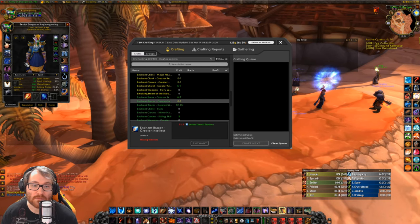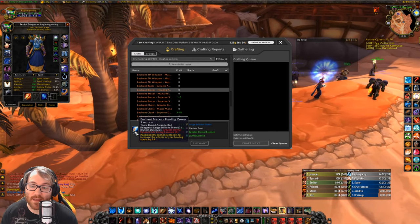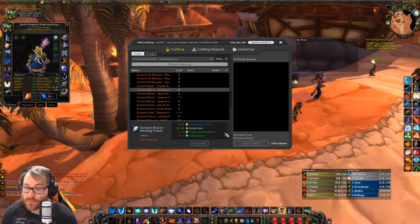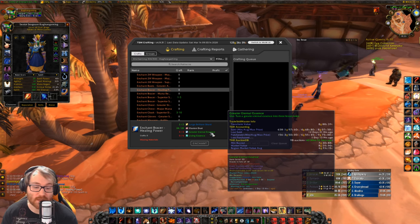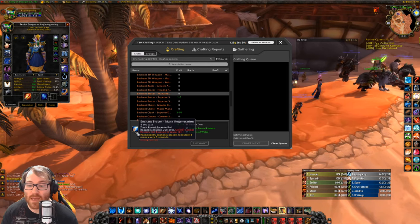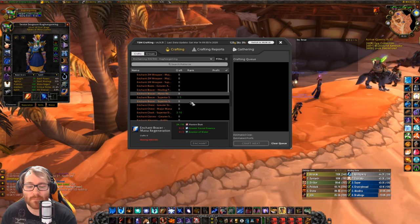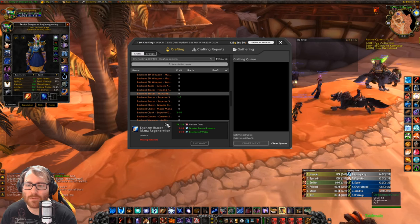This won't change until AQ. However, for healers we have enchant bracers — healing power — which is quite expensive but really powerful, giving you plus 24 healing to bracers. It's running at about 50 to 60 gold on my server. The greater eternals are the most expensive thing you'll find, as they're the rarest. Living essence is pretty cheap on my server, but yours could differ. Mana regeneration is also worth looking into depending on your class.